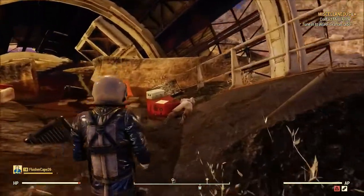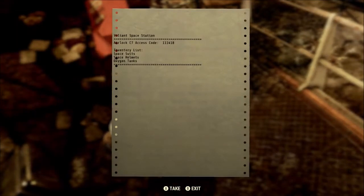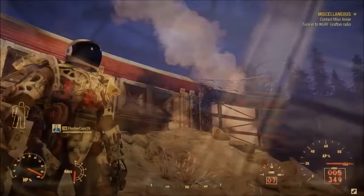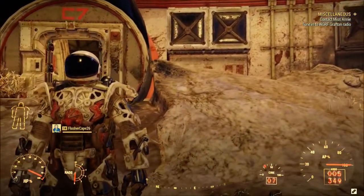There's going to be a dead body, a little red canister, and the note on there is going to have the door code you're going to need. After you've got that, you're going to want to go to the opposite side of where that's at.